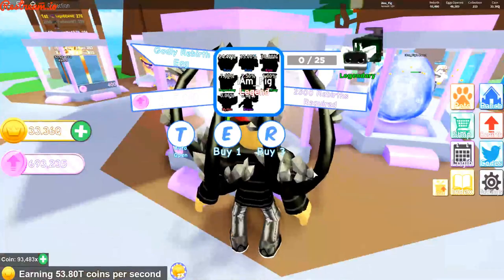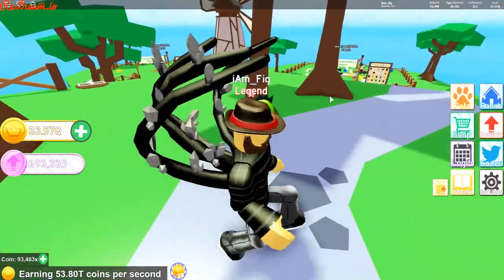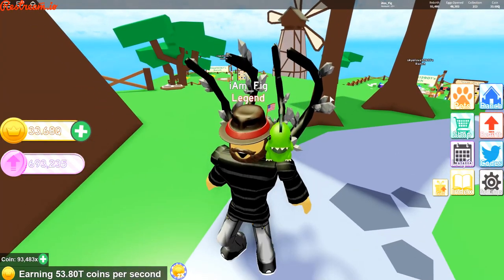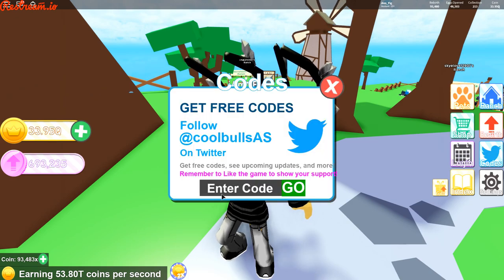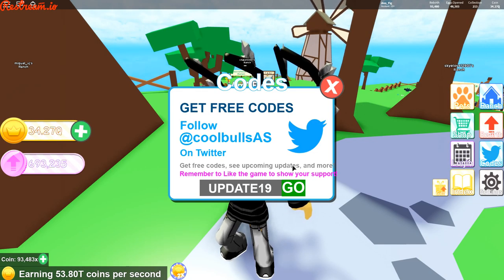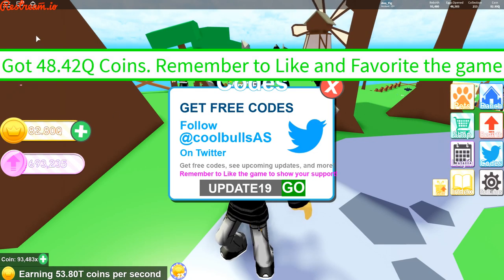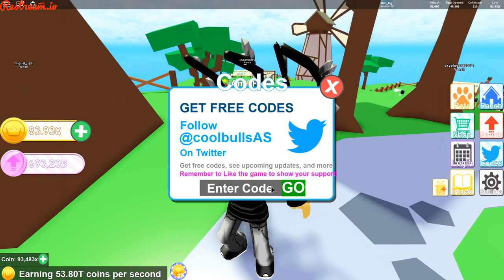Before we start opening some of these Godly Rebirth Eggs, let's go over some codes so you guys can get some free stuff. Some of these have been around for a little while but they're still active. The first one you obviously want to use is the 'update19' code — that's going to give you a whole bunch of coins. I got 48.42 quadrillion coins; you might not get that many since I have a lot of rebirths, but go ahead and use that code.